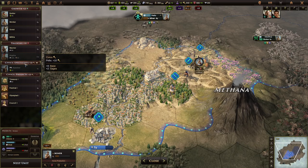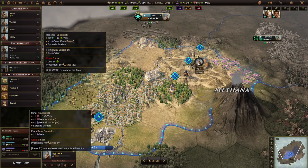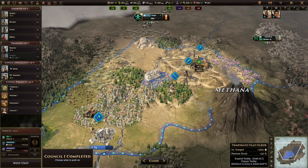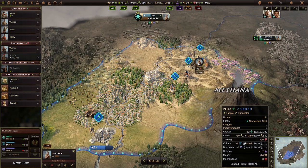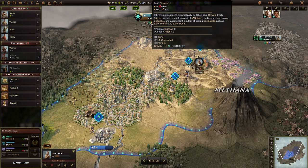One more thing to note about specialists: you can only build specialists if you have a citizen. So you'll see here it says 'cost citizen.' Once this miner is built, that city won't have any citizens left because it only had one — that one in the green box. If I cancel this miner, that one comes back. So choose your specialists wisely because you are limited with how many you can build based on the number of citizens.